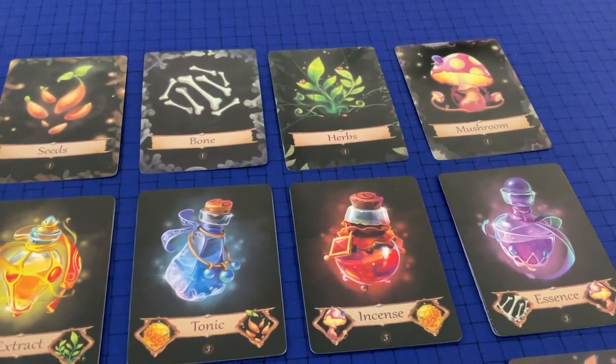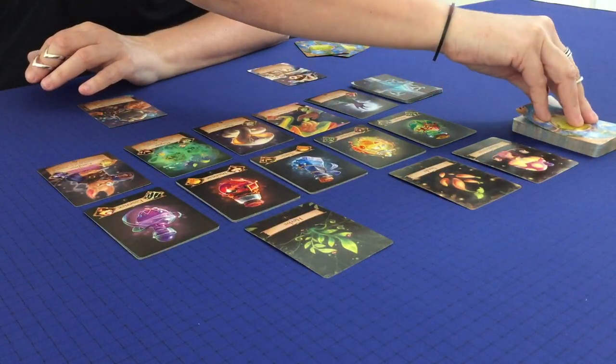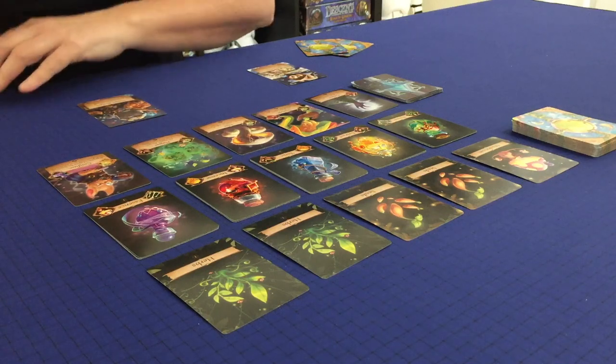I want to focus on the Confused spell — ingredients must be drawn at random until your next turn, which thwarts my opponent. That needs a yellow and a purple potion. A purple potion takes bones and mushrooms; a yellow potion takes seeds and herbs. So those four ingredients are good for me this turn. I'll grab the bones and mushrooms for the Essence potion — they go into my hand secretly. At the end of every player's turn the ingredients replenish, so now it's the Badger's turn.